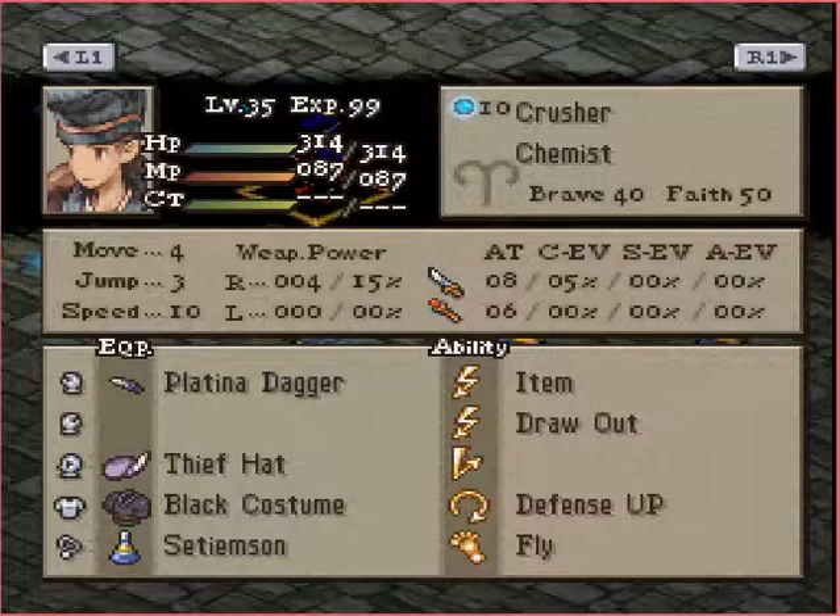He has Setiem Sun and Defense Up just to be a lot more defensive, a Thief Hat for an extra point of speed, and Fly just to get around the map easier.